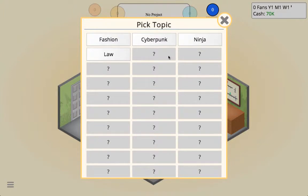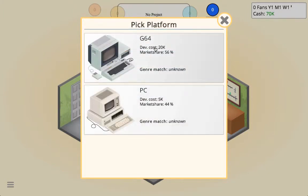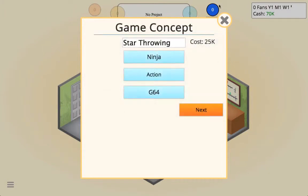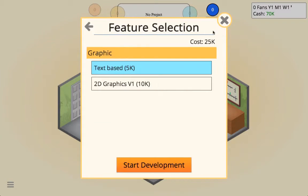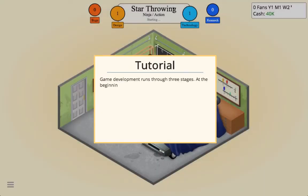For our topic we're going to do Ninja Action — Star Throwing. We're going to put in 2D graphics because we don't want it text-based. A little guy will start the development and here are the scores up there.